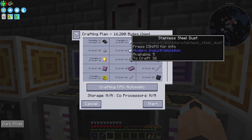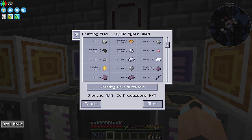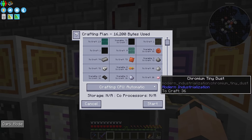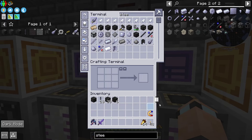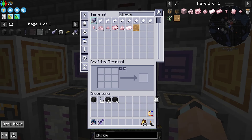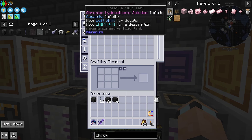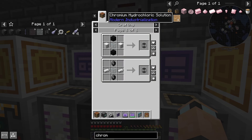We're going to have to get loads of stainless steel and chromium and everything - it's kind of a pain right now. Not gonna lie, I wish there was a chromium bee. There's no chromium bee - how annoying is that. There's the fluid though.